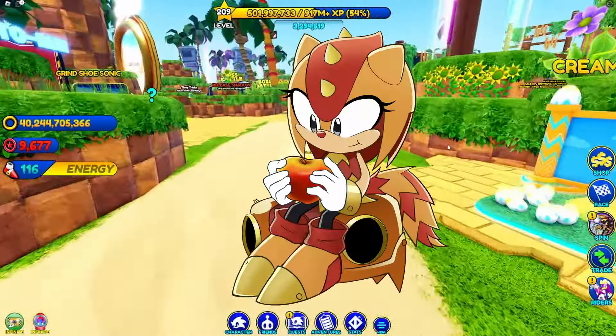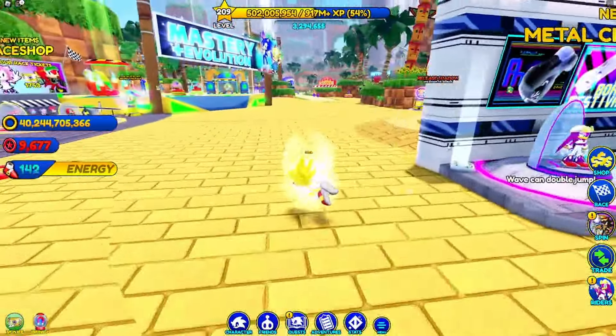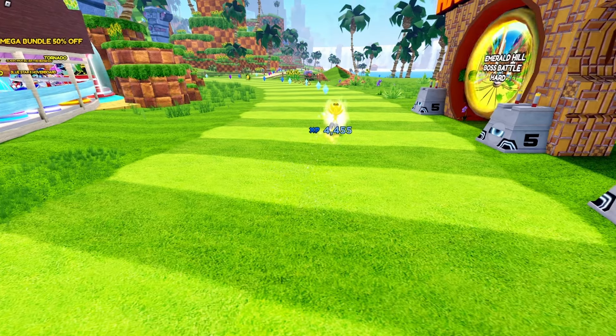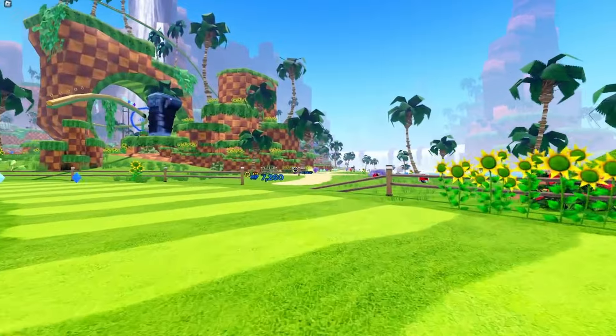The same thing could be said for number seven, which is Trip. I do not understand — she's literally in the game next to Classic Sonic, she's right there. Why don't you give her animations? She already has an idle animation, literally just her sitting there. I don't understand — just give her animations, you already have the model.